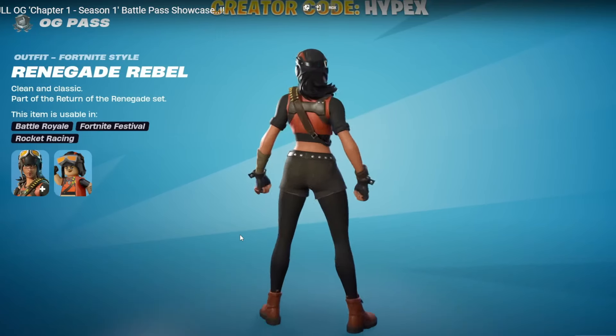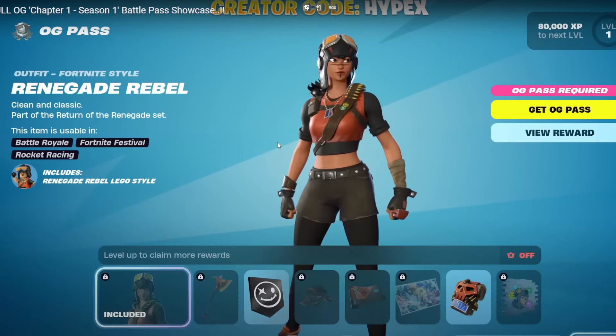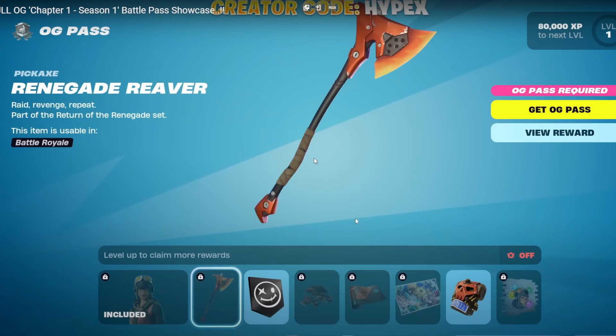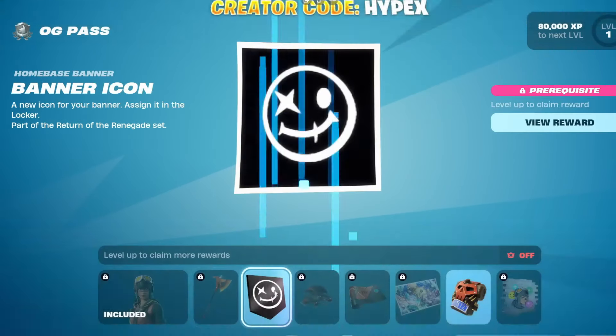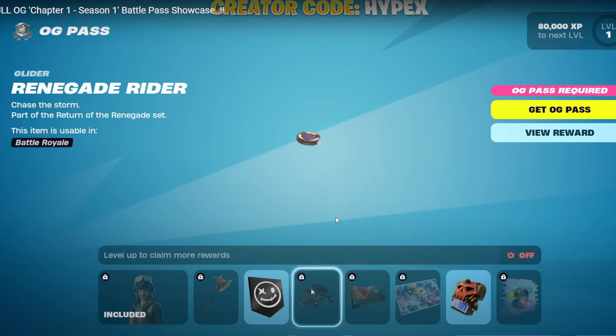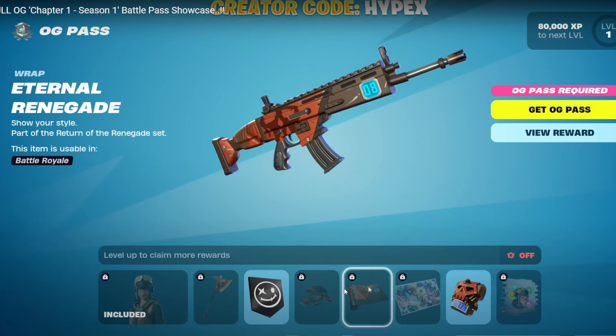So obviously, tier one is Renegade Rebel — obviously the Renegade Raider Remix skin, so it's really cool. Pickaxe, Renegade Weaver. That's pretty sick, pretty cool design. So Vanner. And then gliders are back to like the old form for that. That's cool.